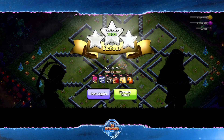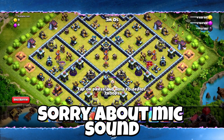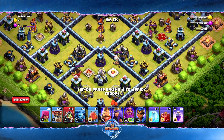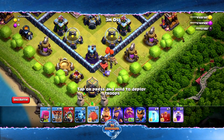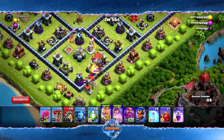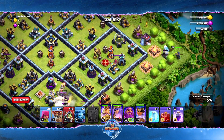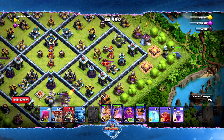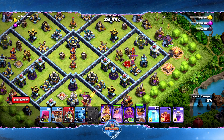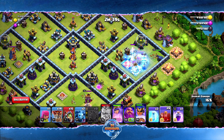This next challenge is very very difficult — it probably took me a couple of tries. We're going to drop the blimp, drop King and Queen, pop the blimp, then drop our Royal Champion. Royal Champion is going to get to work. We're going to drop a freeze momentarily to help the Royal Champion.